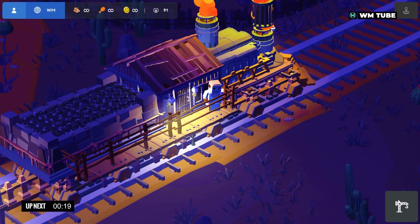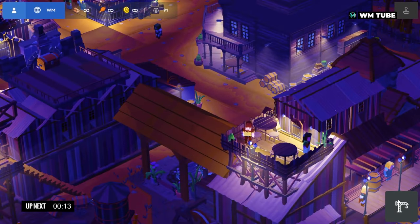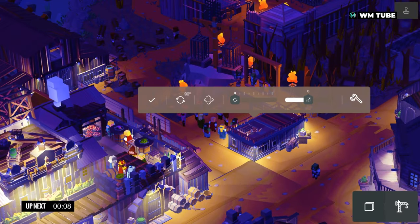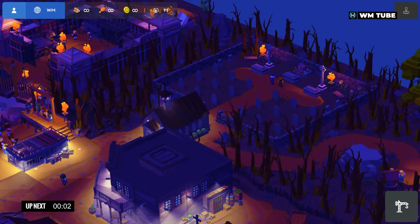Players have access to a wide range of building materials, including structures, trees, plants, decorations and other objects. They can place these items anywhere in the world, allowing for limitless possibilities and creativity. The game offers a simple and intuitive interface that makes it easy for players to construct and manipulate their environments.